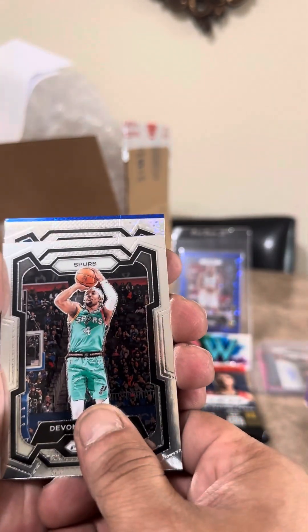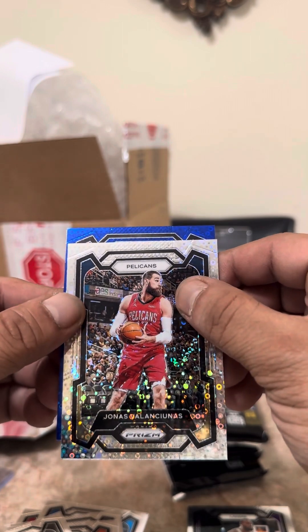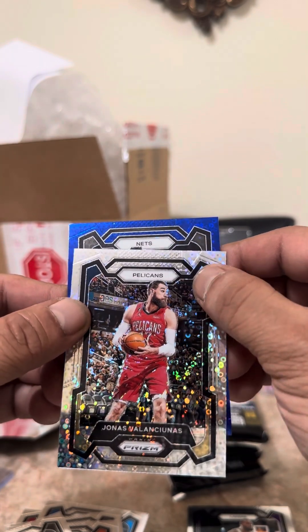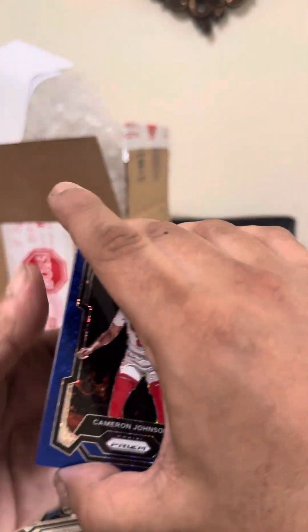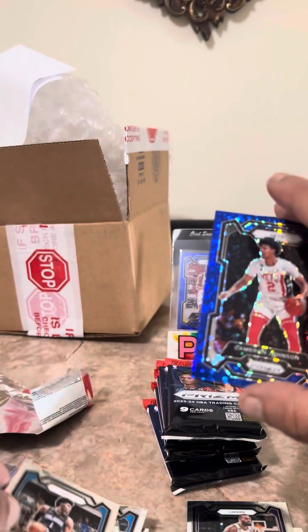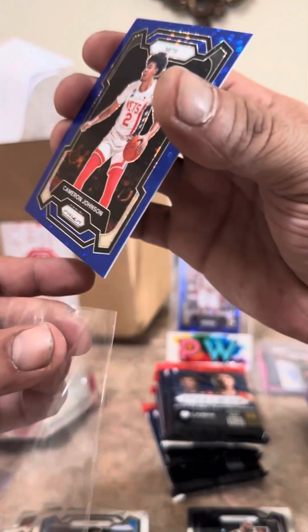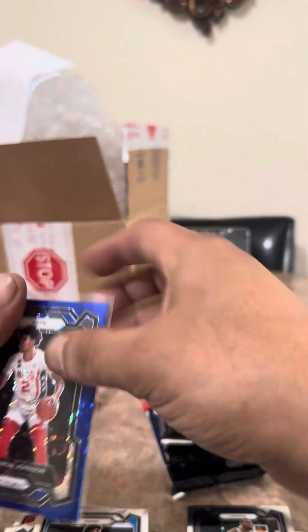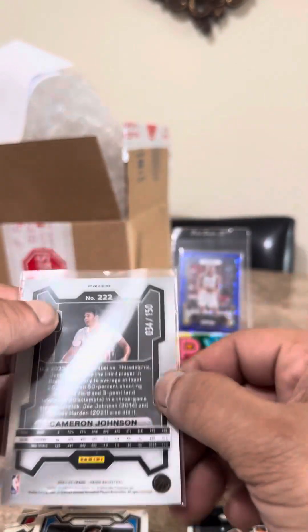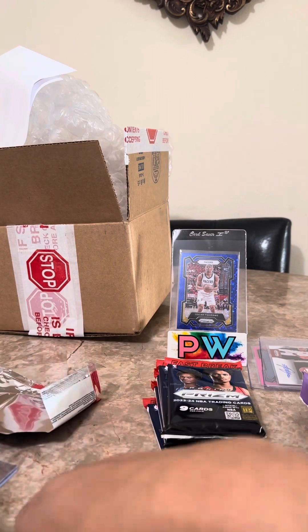Deontae Graham, Pelicans. Jonas. Nets. Cameron Johnson. Here's what it is — not the greatest box. Like my friend was complaining about his box and I'm like, I've seen worse. Cameron Johnson numbered to 150.